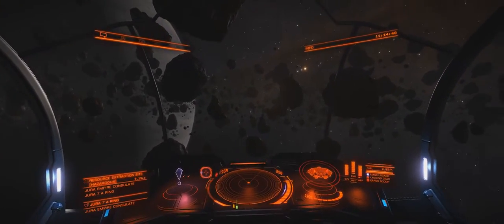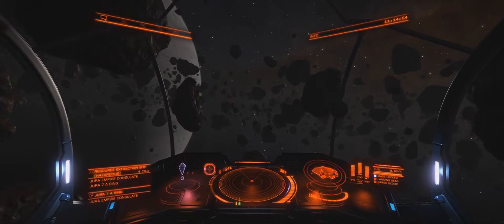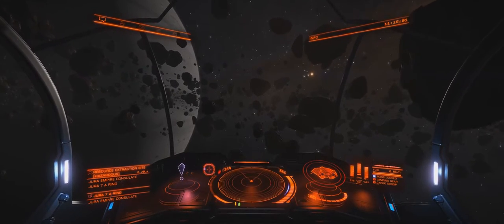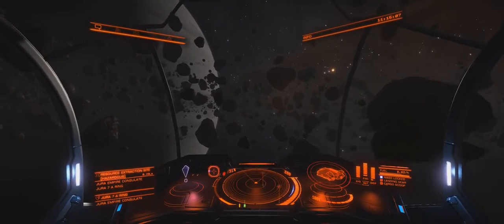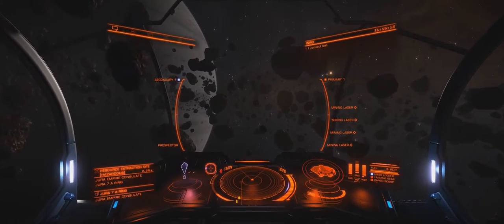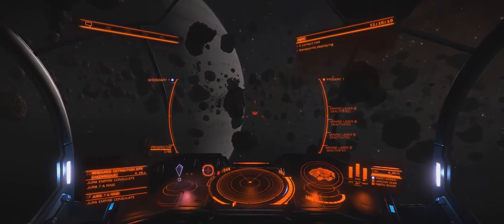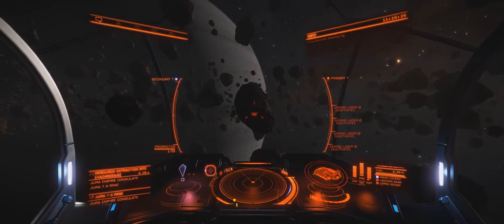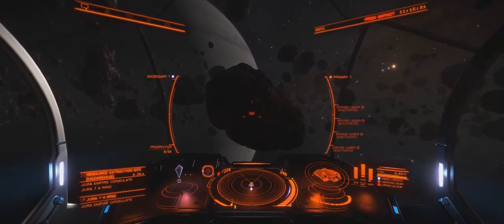Assuming we've jumped into the res, we're going to boost out like 40 kilometers, maybe more. Like I said, that might negate the supposed bonus you get from mining in the res, but at least you'll be safe. First thing you want to do is deploy your hard points and get your prospector limpet ready to go. You want to pick an asteroid at random and probe that son of a bitch.